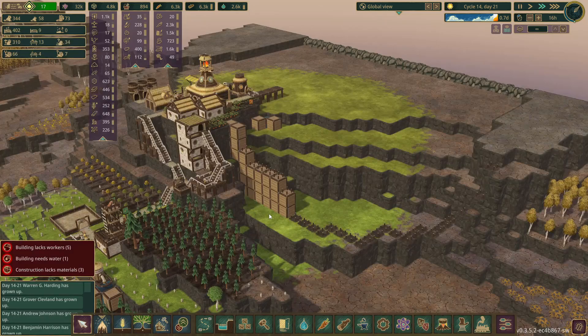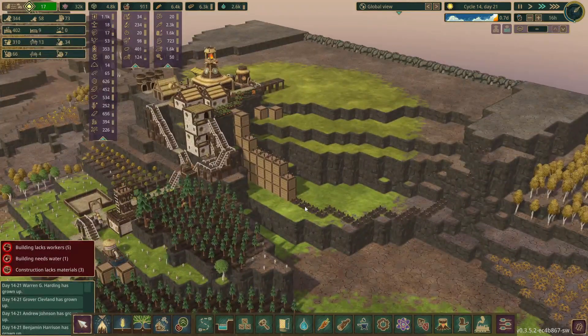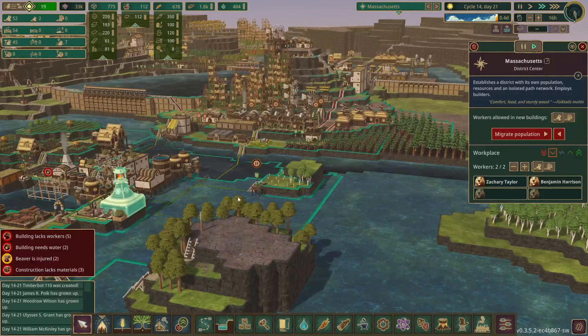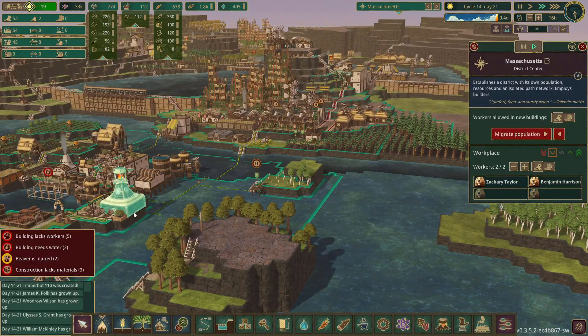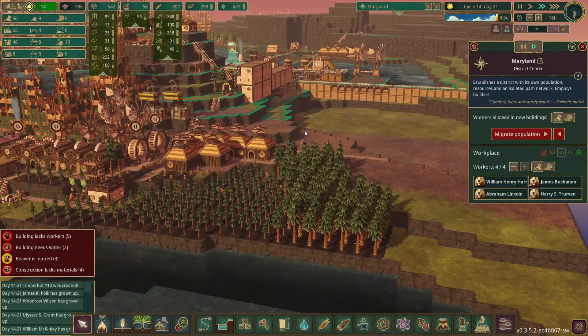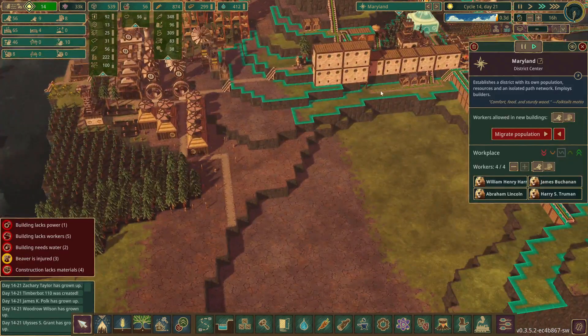Looking at some of the other districts, it looks like this one here is really starting to make this dam. We have over 6,000 wood and this district has none, so I think we need to set up some more routes. One of the districts that has a lot of wood is Massachusetts over here and they're not even chopping down all the trees. Since they're so close to Maryland over here, I think it would actually be worth just extending this path over here and then giving them the ability to chop down the wood on their own.